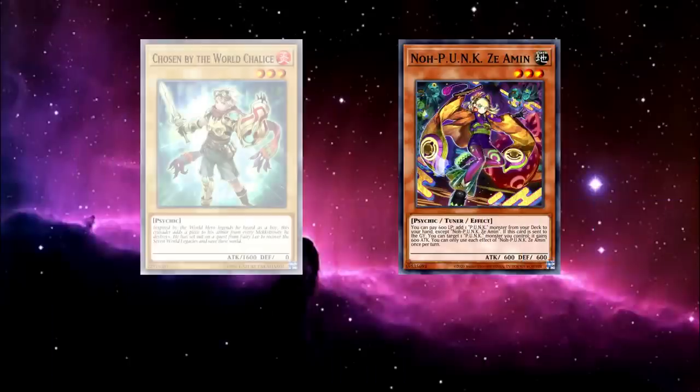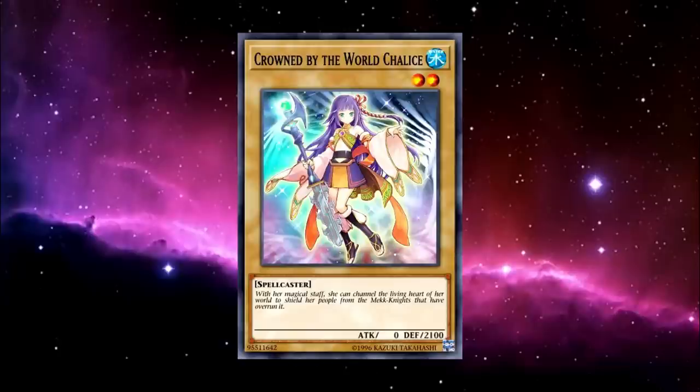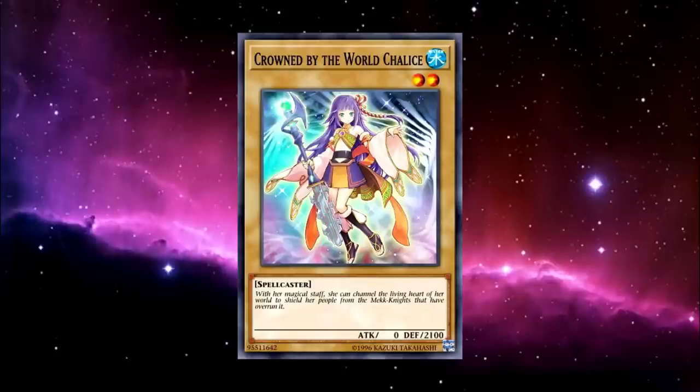Chosen can be Emergency Teleported into play, Beckoned can be Foolish Burialed, and Crowned can... anyway.